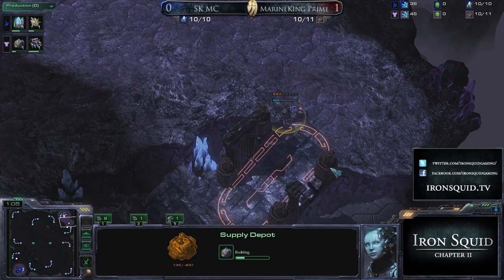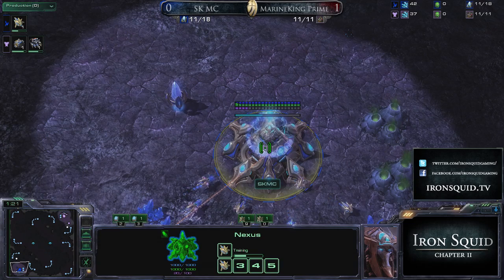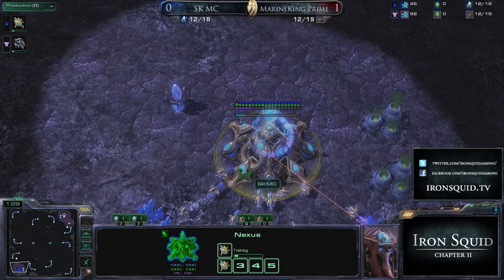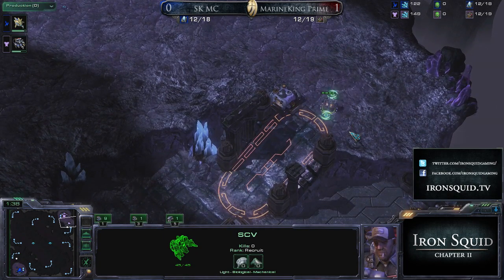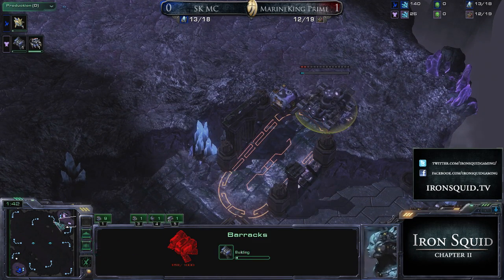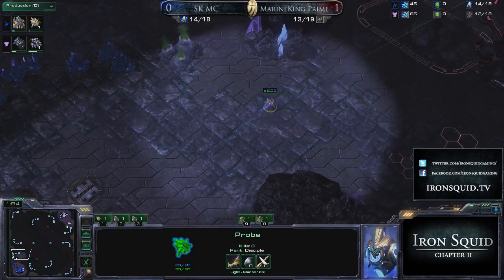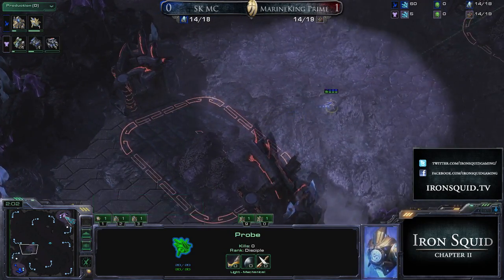I wonder what build we're going to see from MKP on this map. I love the build he chose last game with the double tech lab marauders - yeah, it costs a lot more gas to load medivacs, but you have a much stronger push. Nobody is really doing that except Marine King. I feel like I saw Bomber do it once in the past few weeks, but it's a new style that's emerging. It's really quite tough to deal with because you get a really nice mix of marines and marauders so early on that you can't just respond properly if you don't mix your stalkers, sentries, and zealots right as well.